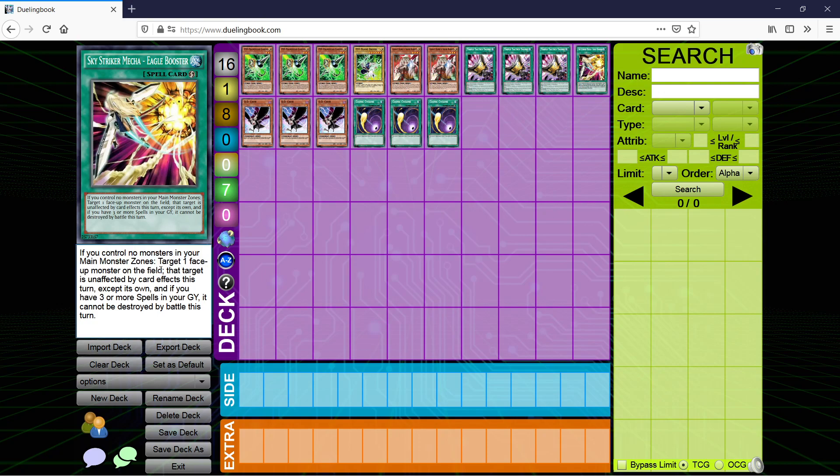Eagle Booster — that target is unaffected by card effects this turn. If your opponent Veilers or Impermanences your Hayate or Kagari, you can play this. It comes up sometimes, but I don't think it comes up enough to run in the main. Because we're playing a going-second variant looking to break boards, and because Engage is banned, you're never going to want to search this — you'll always have something more important to search. You'd only use it when you open it, but you're running it as a one-of so you barely ever open it, so what's even the point?